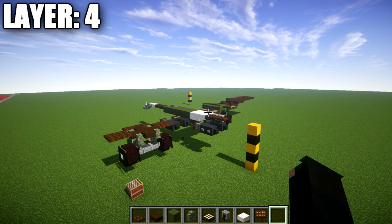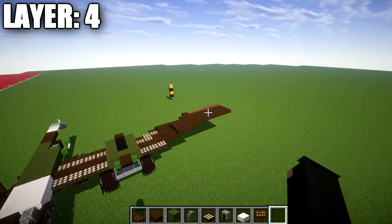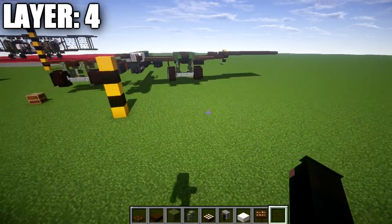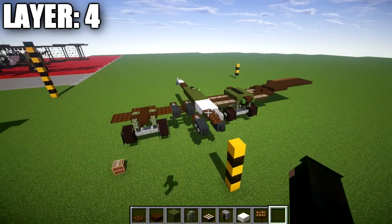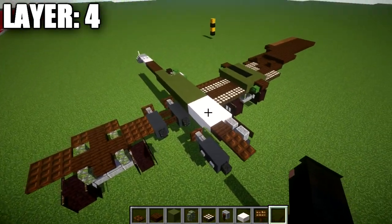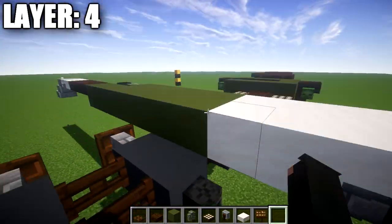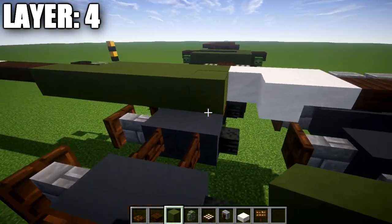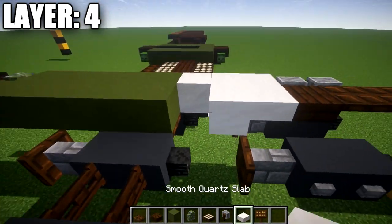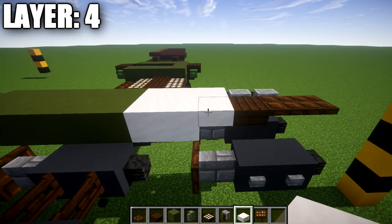Moving into layer four. This is where we start getting into the fuselage and get the whole base wing complete — quite a bit going on here. Pay close attention because one wrong block placement could mess everything up. Go to this dark oak wood trapdoor; we have two in this space. Place down two green terracotta blocks on top of those two dark oak wood trapdoors.